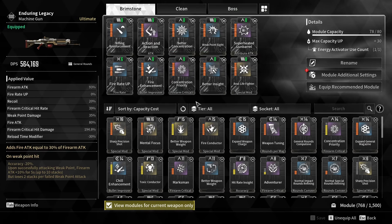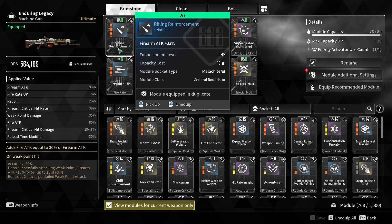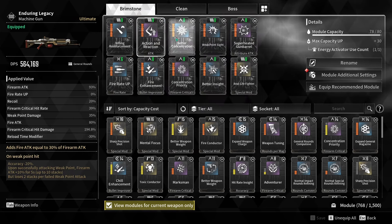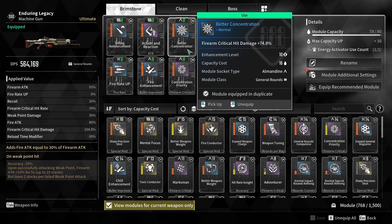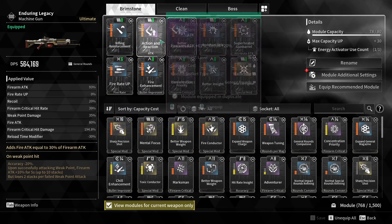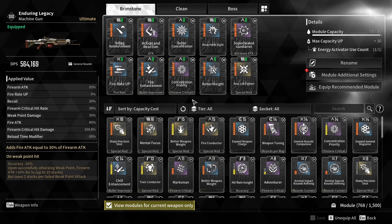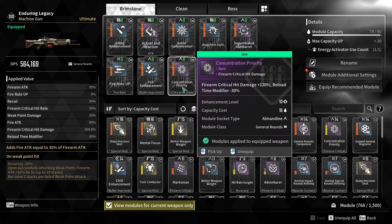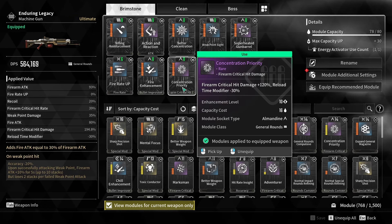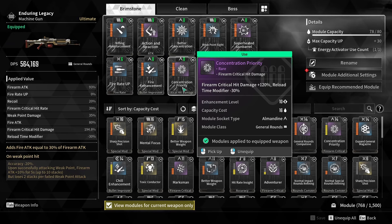The modules are the main piece here. I always go with Fire Rate Up as a base — great value. We've got Rifling Reinforcement for firearm attack, and Action and Reaction — these three I pretty much always put on most of my weapons. Then Better Concentration and Better Insight — those are the five basics most people will use on pretty much most gun builds. You'll also notice Concentrated Priority — that's an optional but it's a great option. It increases firearm critical hit damage, and this gun already scales really well with critical hit damage, so it's an amazing module for it.